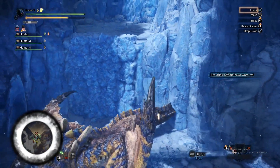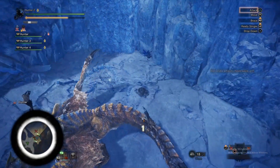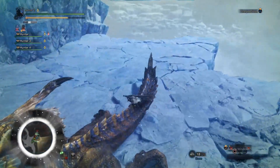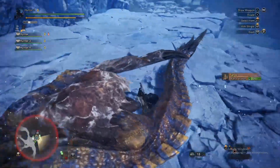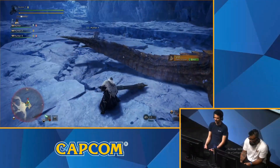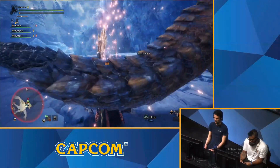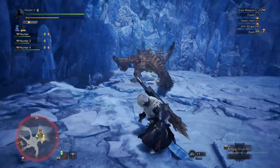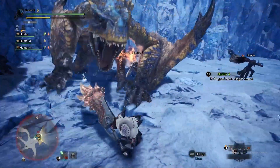You can fall off in this map right here. That part just fell off again. Player two — great sword — just got a mount on the Tigrex! That move right there is the improved true charge slash, so very high damage. Oh, I love that.